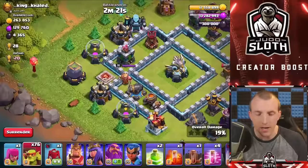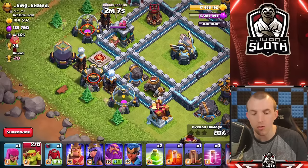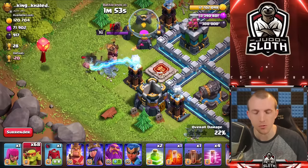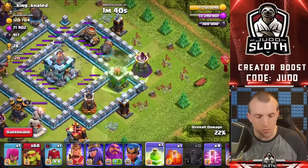They get through the elixir collectors and the gold mines pretty quick. Normally it is two sneaky goblins for a storage — whether that be a gold storage, elixir storage, or DE storage. You can use them just for funneling as well, purely in your war attacks. If there's a storage on the outside of the base you need to funnel, the sneaky goblins might be a good option — they're awesome. Let me know in the comments what's your favorite super troop.